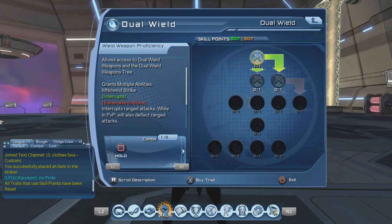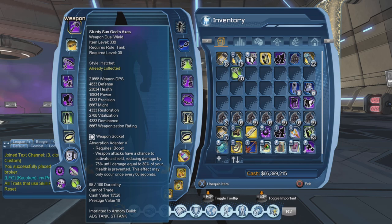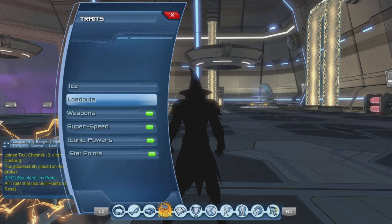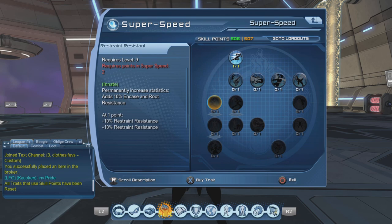Someone asked me to make a guide for ice tanking so here it is. For your skill points you only need the one that is in your weapon. You're not going to be using your weapon for anything other than PvP block breaks. I use dual wield — you don't have to use dual wield, you can use whatever you want, but dual wield is what I use. So just whatever your weapon is, that's all you need.